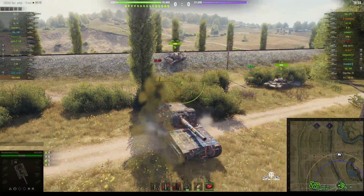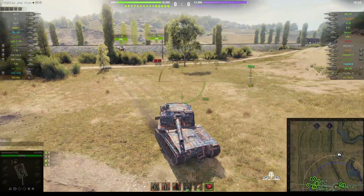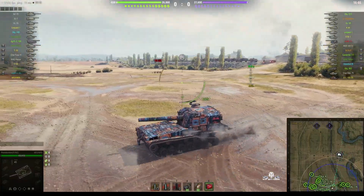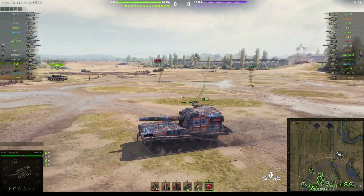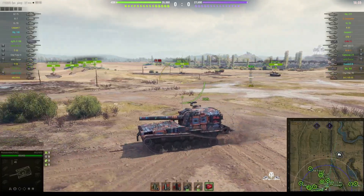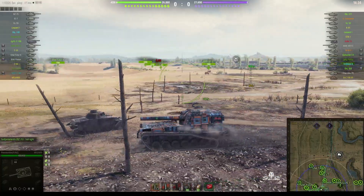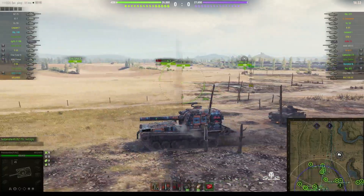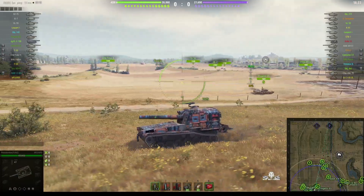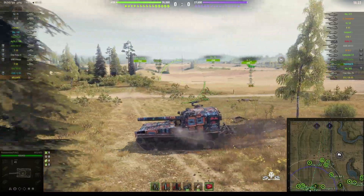The tier 9 American SPG with a turret based on the M47 patterned tank — it's got a different turret of course. This one has an 18-inch howitzer with an arc of 30 degrees either side of the centerline, which makes it very versatile. It's got 900 alpha damage, 52 millimeters of penetration, but a 40.27 second reload time. You can see Photobomber's got 31.43.